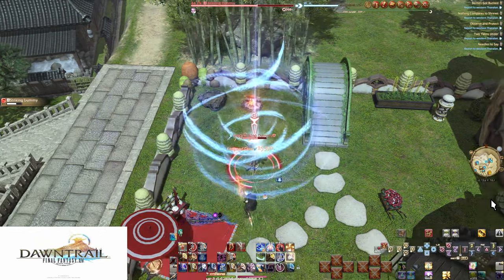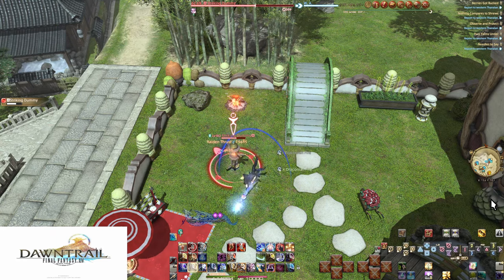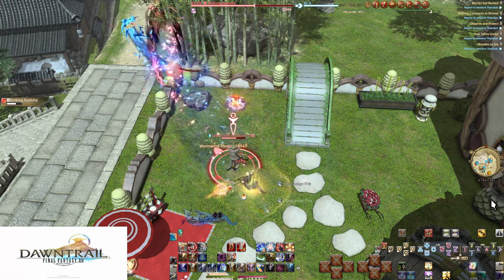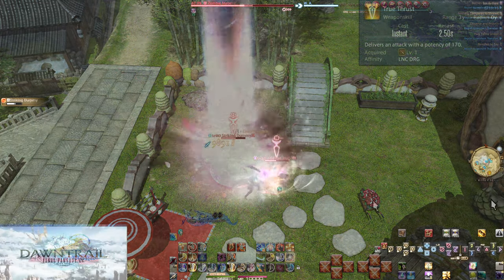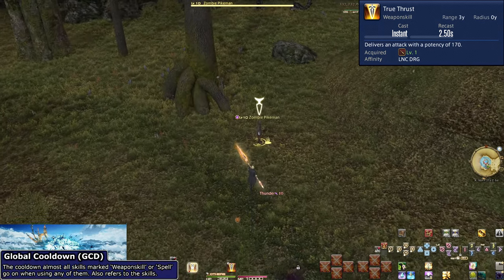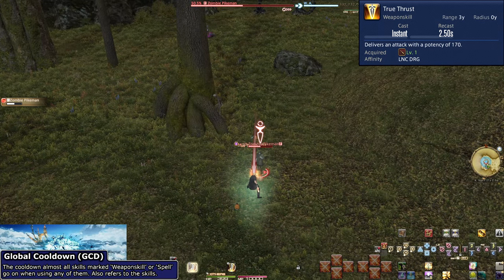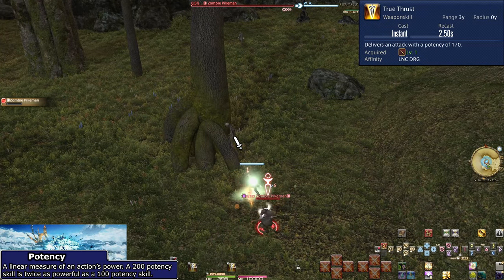To play a Lancer, you either start as one or pick the class up in the Gridania Lancer's Guild after completion of your level 10 class quest as your first class. Let's get into the finer details of each skill. Level 1, True Thrust. This is a basic attacking global cooldown and all we have for a few levels. It does 170 potency of damage to an enemy. Spam this over and over to level up a bit.